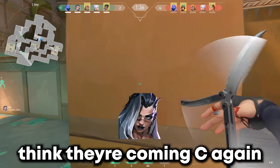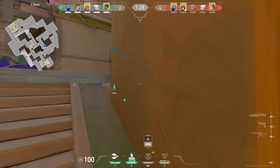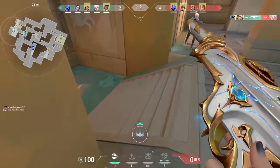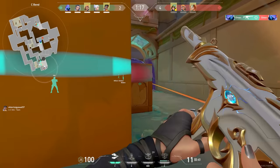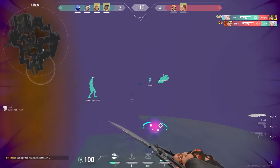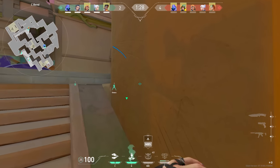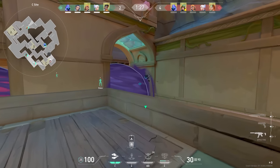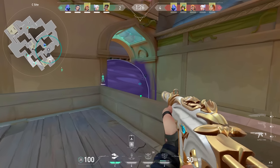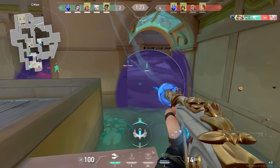Since we're lacking on sentinels this round, I'm planning on dedicating myself to hold C because they have KJ and a Sky ult. I want to break down this eye that I tossed — since they're coming C, I make sure to wait to use the eye until they're just about to execute the site. I want them close to the entrance so I can toss it behind them in hopes for a clear take, because they're going to be forced to 180 to shoot my eye. A bonus is that the Sky is still in her dog, which means that's one dude without their gun out. My eye ticks and I get a free pick that snowballs into an easy round win.